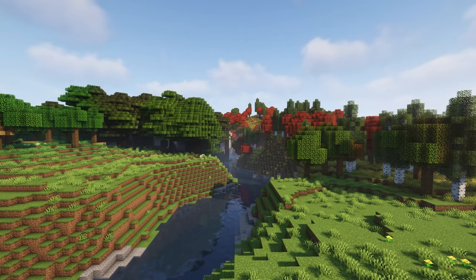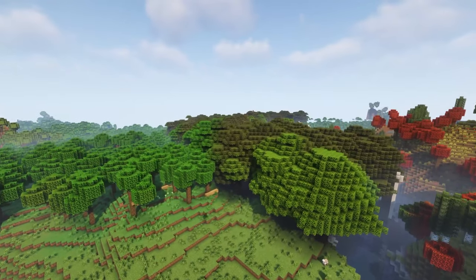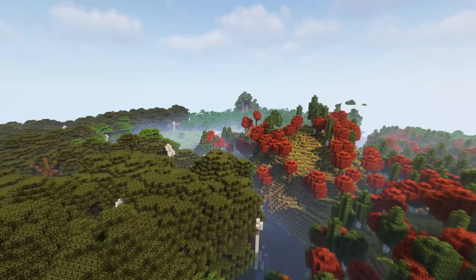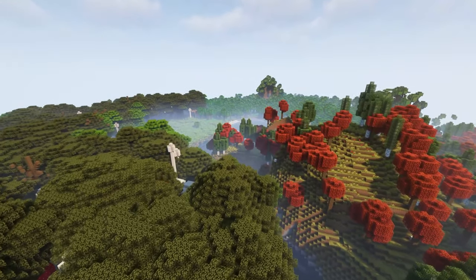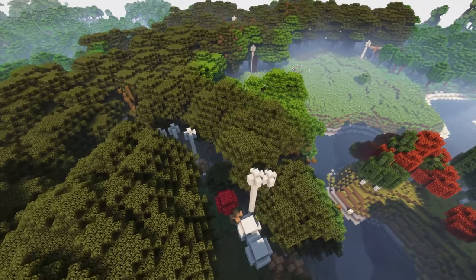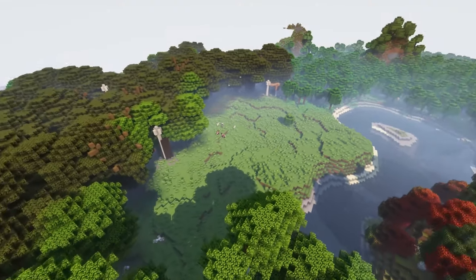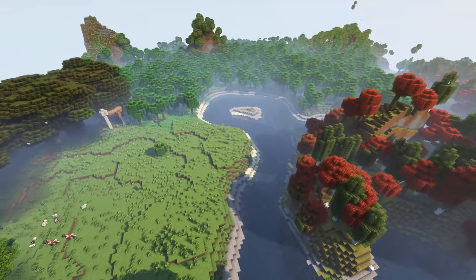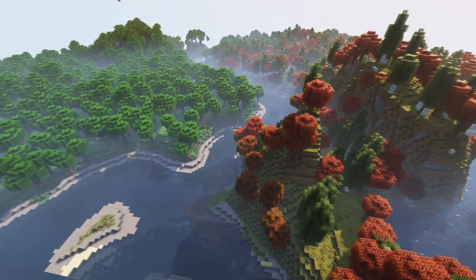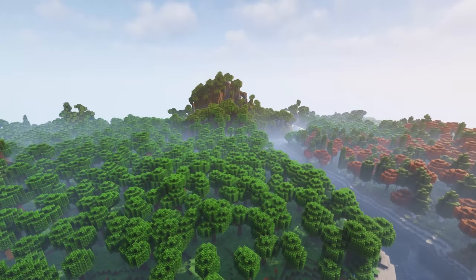You may have already noticed that the terrain of this world is slightly different than a vanilla world, and that is because I'm using the William Wythers' Overhauled Overworld mod. This mod changes the world generation completely and in a very beneficial way. All of this looks incredible. I love how the trees, forests, and mountains spawn in this mod. It's definitely a very cool mod to just change up how your world actually generates, especially if you look around at these mountains and things generating around this lake. Very cool features and definitely something I would love to have in my own survival world.